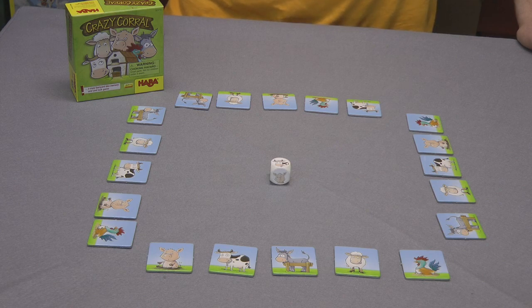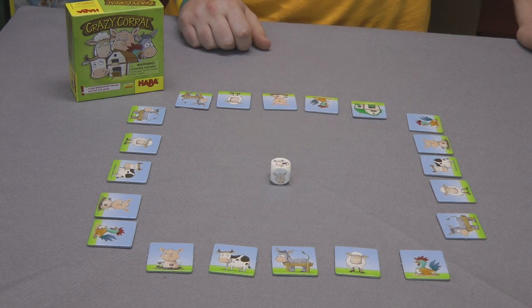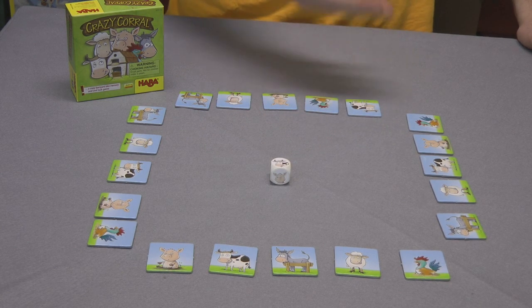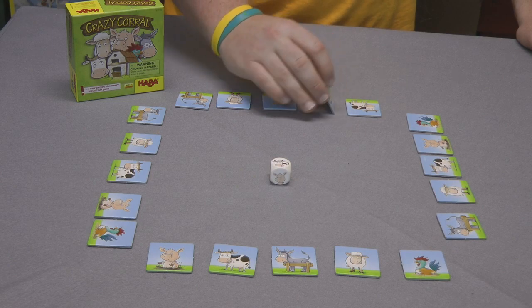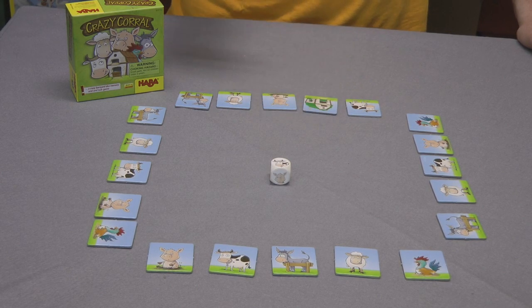Or you can decide to try and release an animal from another player's barn. So if Green had already flipped his cow over, you could try and guess to flip Green's cow back, releasing it back into the wild. If, however, you picked the wrong tile, nothing happens and it stays on the barn side.